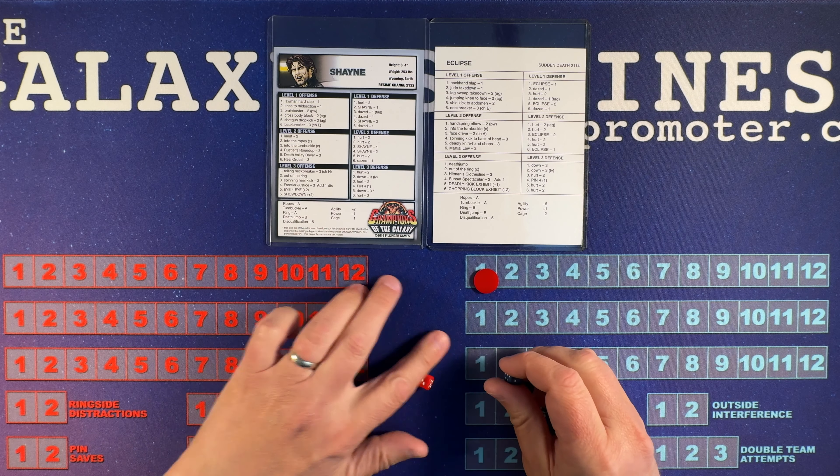Six — Neckbreaker, going big right off the top. Choice E. Eclipse has the agility; Shane has the power in a rare change. This is a choice E — he would need a 7 or less. He's going to go for it, kind of testing Shane out here. And he gets it. Shane rolling on level 3 defense. 4 — that's his pin. We always roll this, even though it is a 1, and he will kick out.